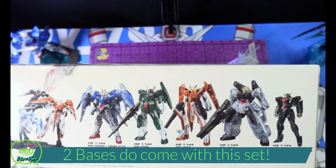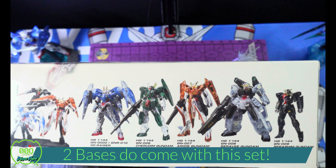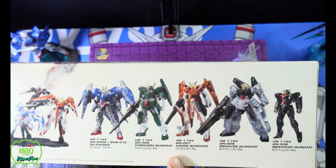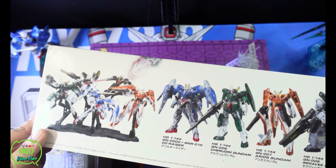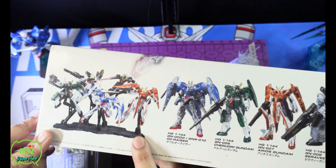So in this box you should find a High Grade 00 Riser, Cheritum, Arios, Ceravi, and a Seraphim Gundam. Keep in mind you don't get this base — I'll be completely honest about that.